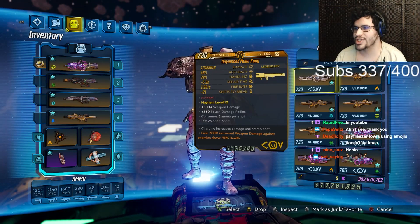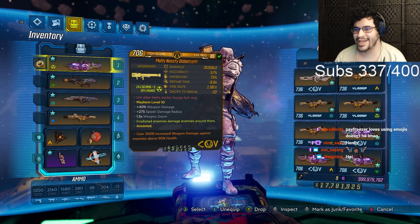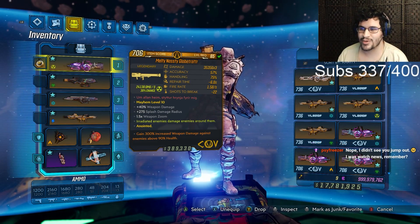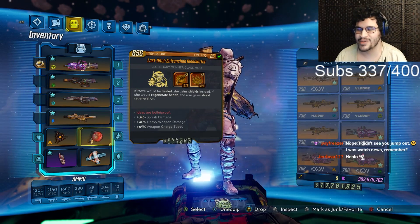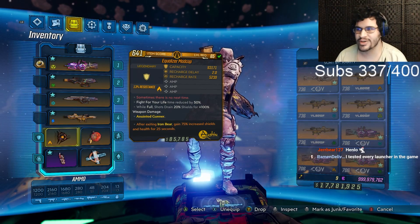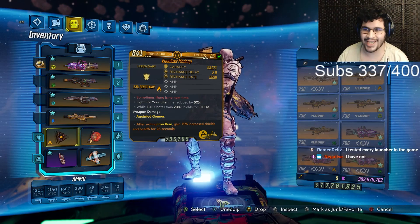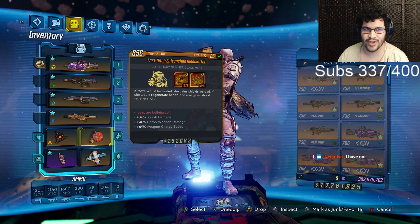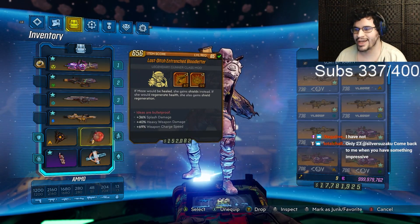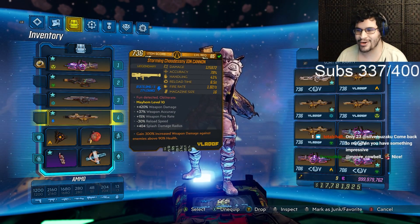RamenDeliveryTruck uses 390 on all his launchers — you can use pretty much any launcher in the game on this build. He even has a Major Kong equipped. You want 390 because that gives you the best math possible since we have tons of splash damage. We're actually using the Blood Letter class mod because we're using a triple-rolled amp Madcap, so we have a ton of shields but we do get that triple amp, which is a really awesome combo.